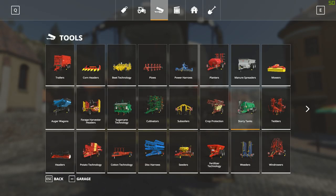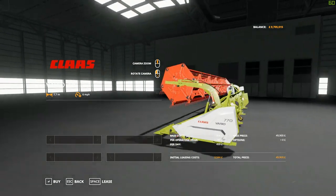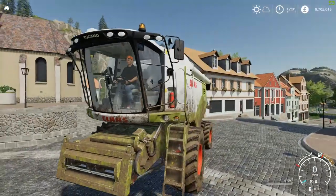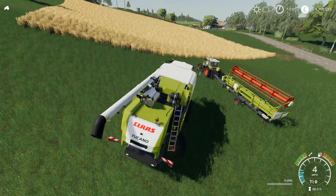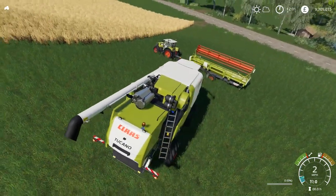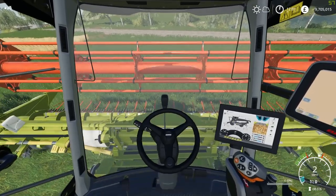So for headers, we're in the Vario 770 right now — there are no customizable configurations for this thing but it's £49,900 — basically 50 grand. You can unfold it and the cameras come out, and I'll show you that in a second because we actually have one of these in the fields ready to go. So we're at the field now, in the Tucano. Let's pick up our header — there's the header trailer being carried by our Arion 400 series. Let's get this thing collected and picked up.